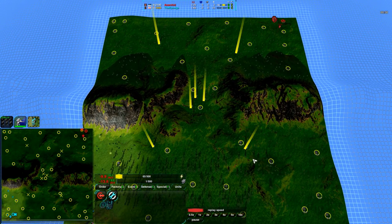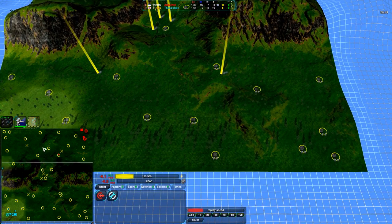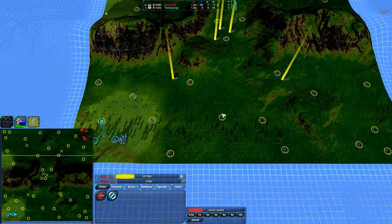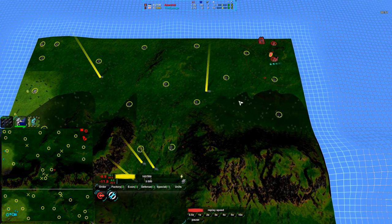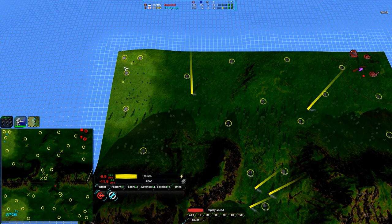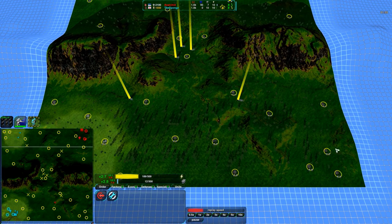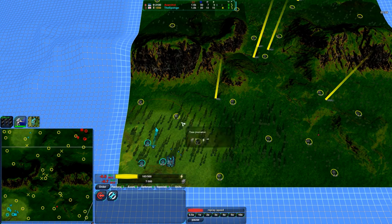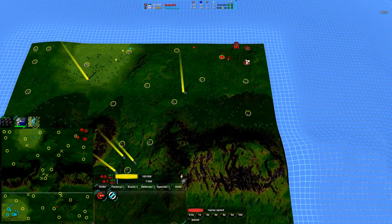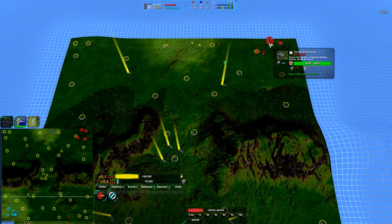Something I haven't pointed out about ZeroK up to this point: ZeroK doesn't have exactly set start locations. Instead you have start boxes. In the case of this map, the start box is basically the entire north side for one player and the entire south side for another. You pick one spot, your commander spawns there, and you start from there. Both players going for corner starts — I was a bit surprised neither player went for the three Metal Extractor start point, rather going for the one with five Metal Extractors that are a bit harder to defend. Actually, never mind — there are three Metal Extractors in both locations. I apologize, that was a mistake of mine. So yes, both players are actually taking a good start location.